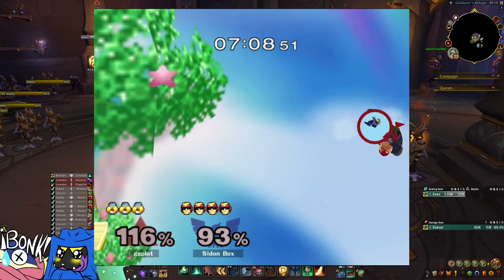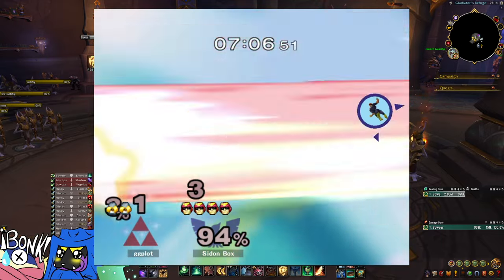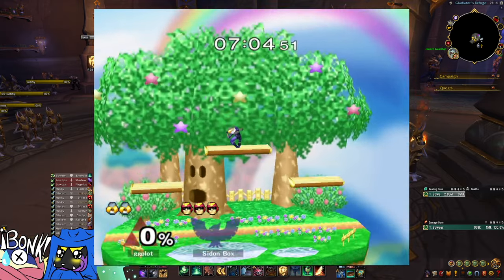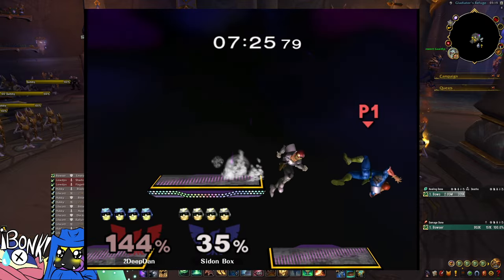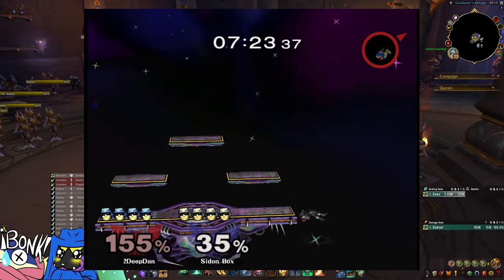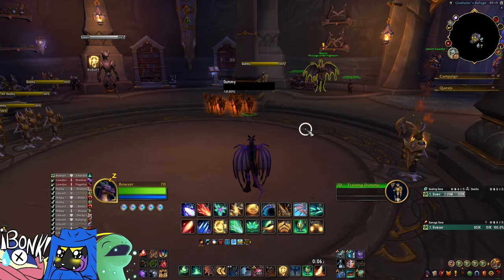In fighting games, if you have a go-to combo you should use it whenever you get an opening. However, sometimes you're not handed a perfect opening and you've got to make something work from what you got — and that describes preservation perfectly. You're going to want some go-to's, but you're going to want to know how this works.